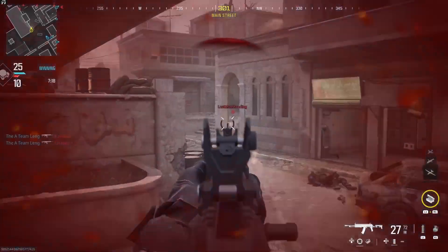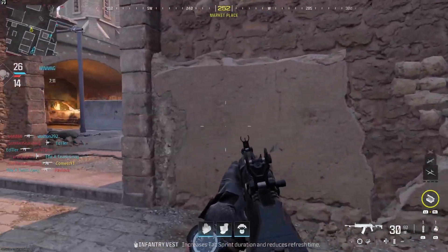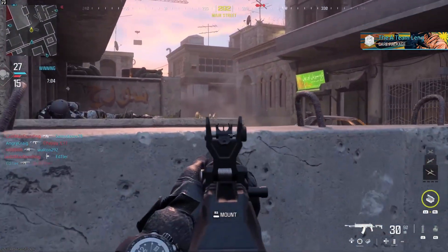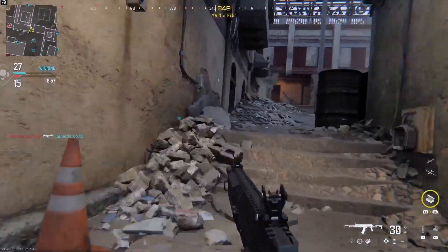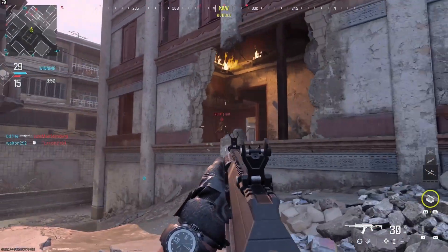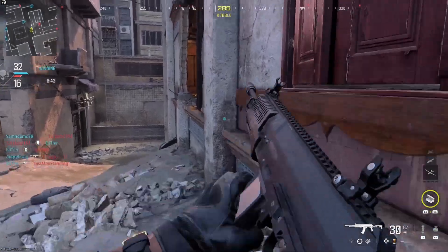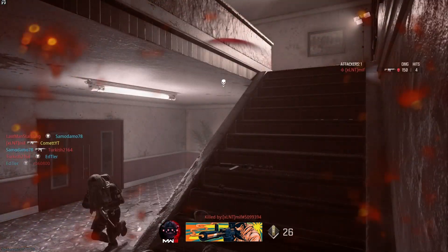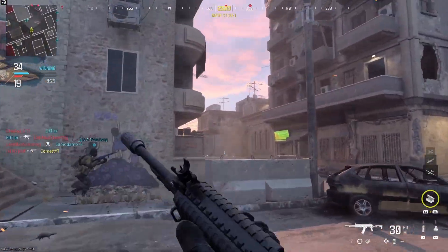In this area right here there are five different things that you can climb, and therefore it's very hard to push through because enemies can get into the building on the right, the building on the left, or on top of the truck in the center. It's very hard to get in there unless you have an RPG, a sniper, or some utility to disorientate those people. Now that I have the loadouts, I'll try to go for special equipment so I can perform on the maps a lot better.